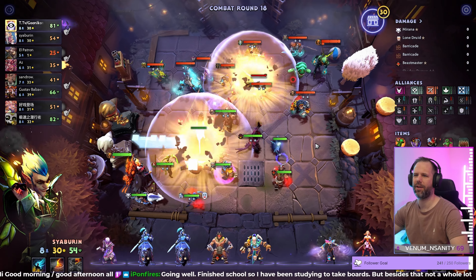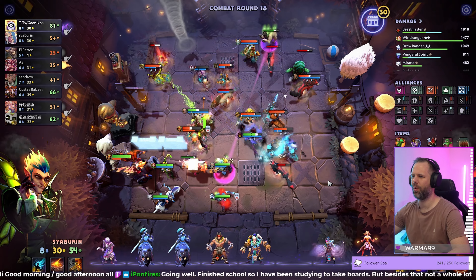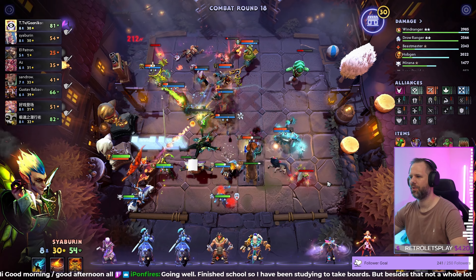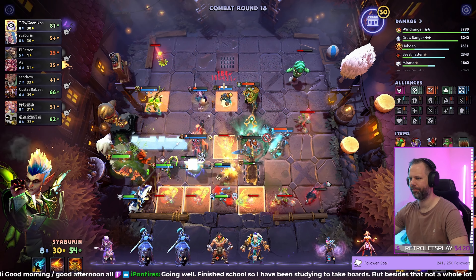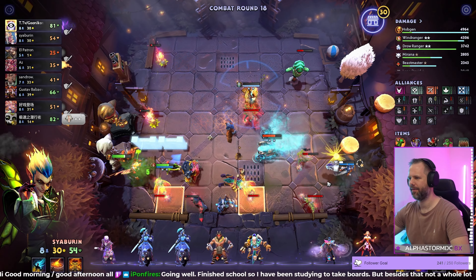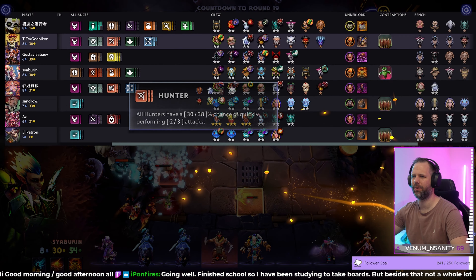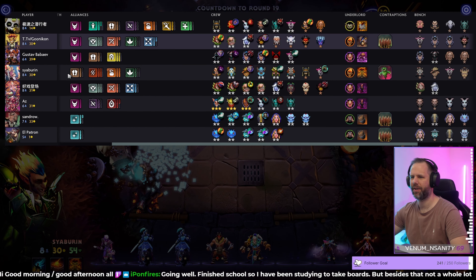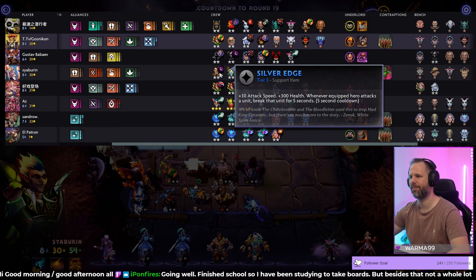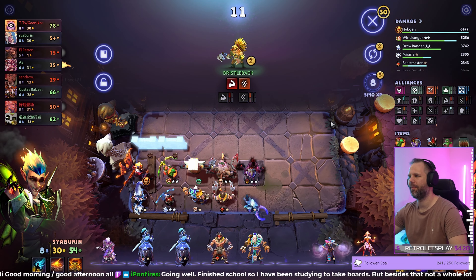We're getting levels quick enough, getting kind of good stuff in already. We're still waiting on the trolls, that's a shame. Sooner or later they will happen. Pumpkin is so good in games like this — he's kind of clearing the board. But we're still losing against the summons. The four-savage with two-star Lycan is so strong at this stage of the game — we lose against that, doesn't matter.